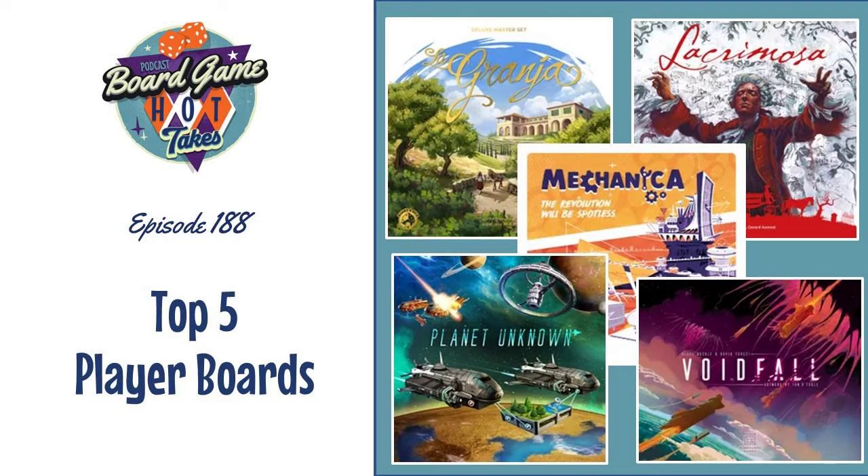Chris's number five is Eclipse: Second Dawn for the Galaxy, designed by Tuukka Tarkkainen and published by Lautapelit.fi. Chris notes he tried to find games he doesn't talk about all the time, but so many of the best player boards are in games he loves. Eclipse is an interesting choice because there's both a fail and a success in the player board design.